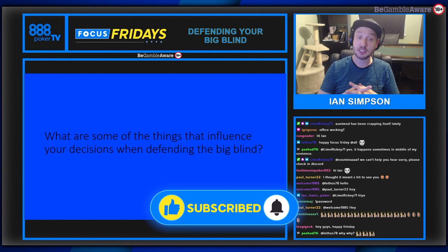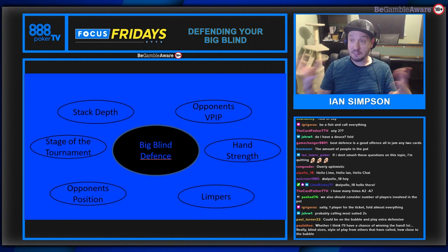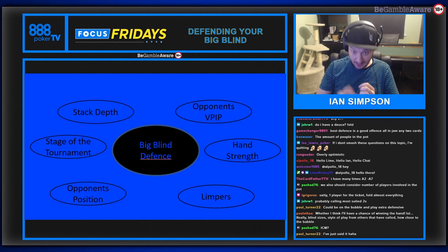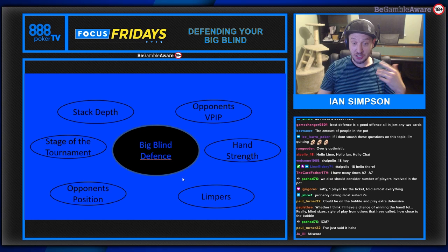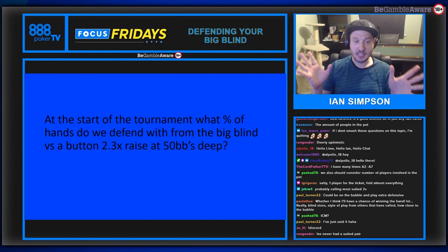Playing from the big blind is the topic today. Six factors influence your decisions when defending from the big blind after someone raises: stack depth (how many big blinds you and your opponent have), opponent's VPIP (voluntarily put in pot - how many hands they play and how they play them), hand strength, stage of the tournament, opponent's position, and limpers - if there's a limp and then a raise, that muddies the waters.